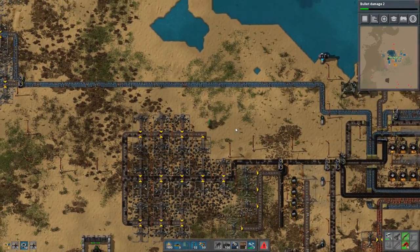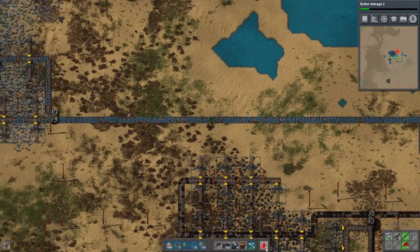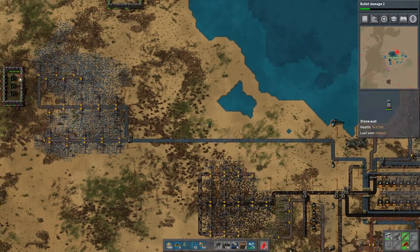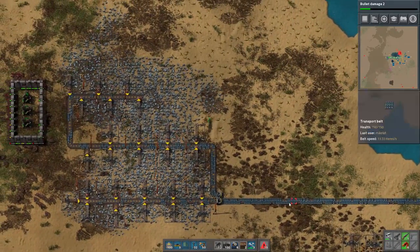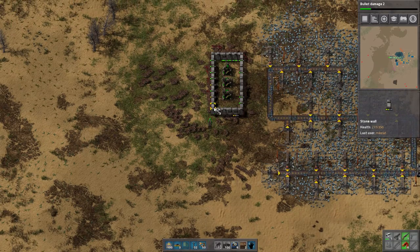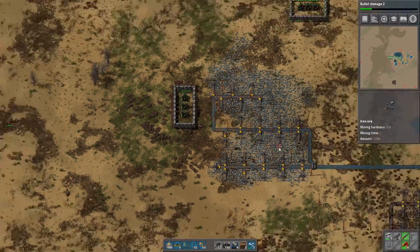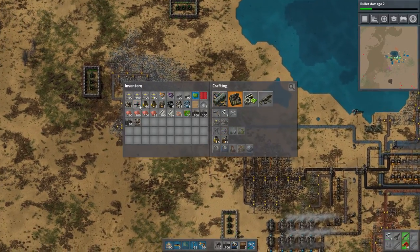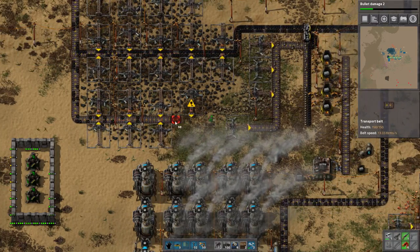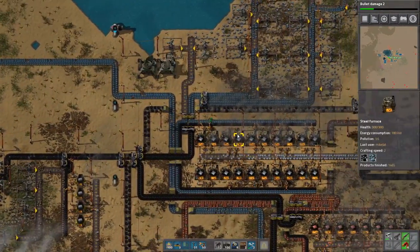If I make two more miners I think we'll be done and fine. Coal is back up to full, so that's good. We don't have to do anything about that now. It was a lot more than I anticipated, but we're still in the good.